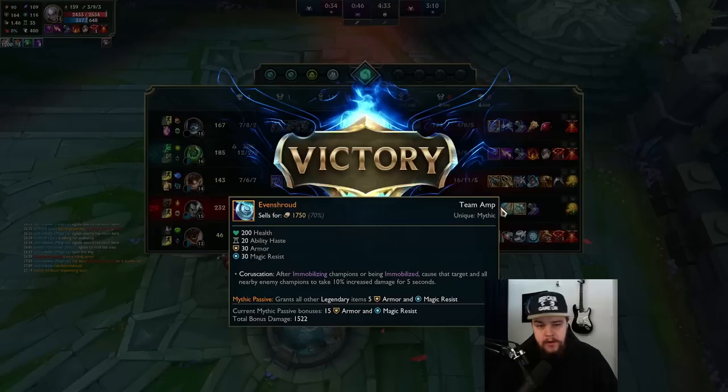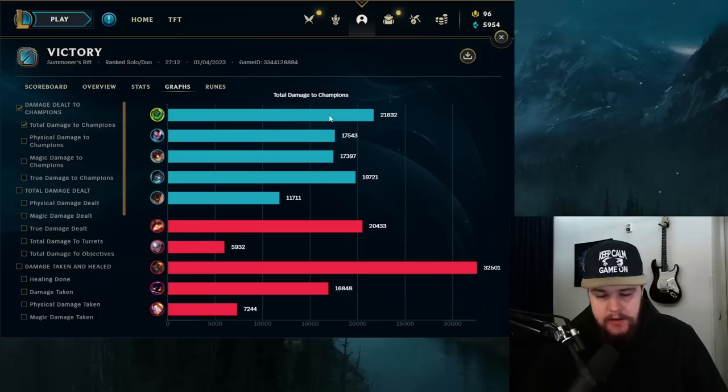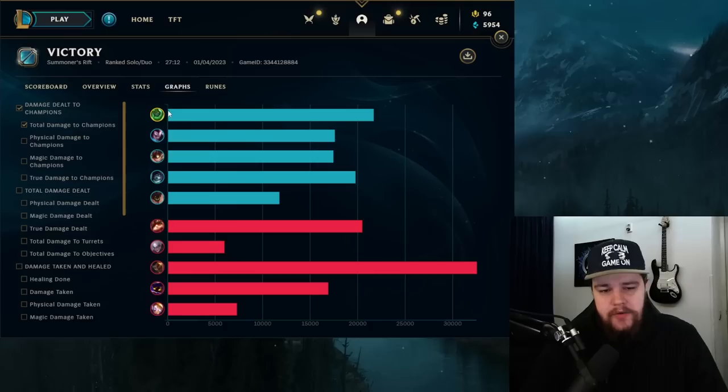For the end game stats, I ended up doing 21.6k damage — the most on my team. This is kind of what Diana did to herself with that early invade. Diana is not a champion that invades because she just isn't — she has a full clear. She lost herself so much tempo trying to invade me and failing that she got put behind to the degree where it was nearly impossible to come back. Our team comp with Zach and Malphite alongside Yasuo allows for very easy teamfight engages.